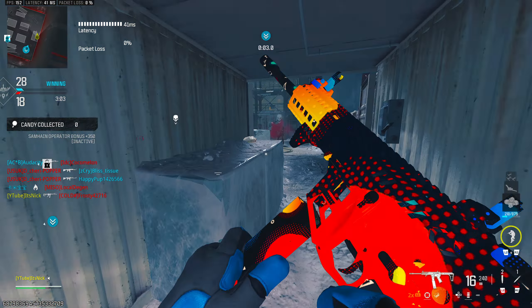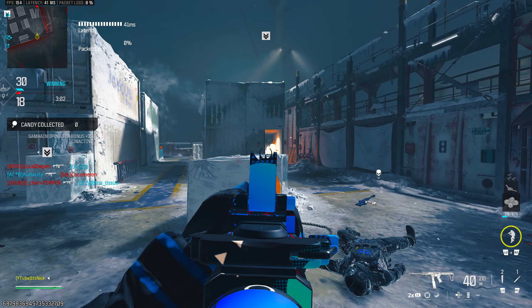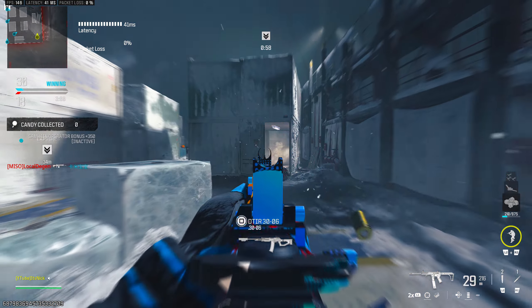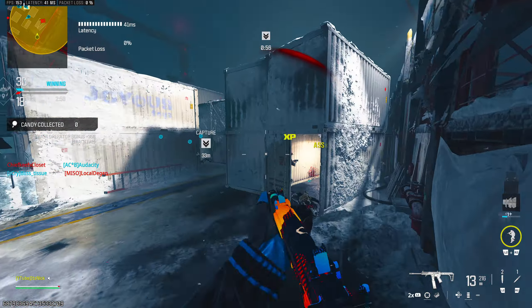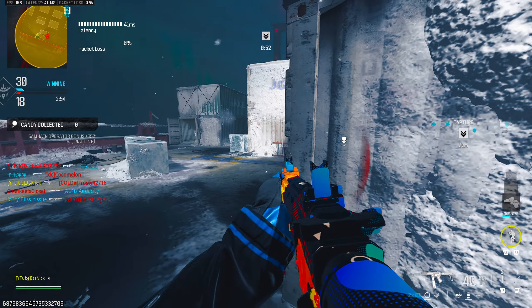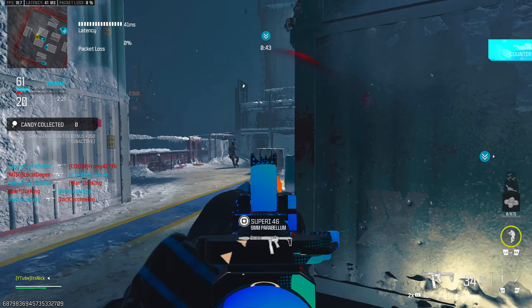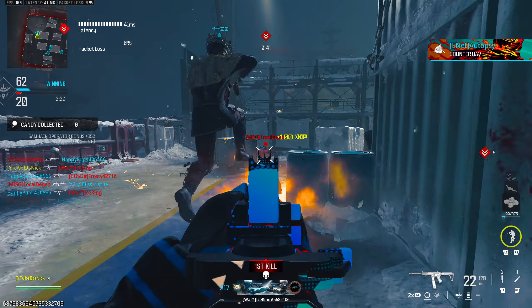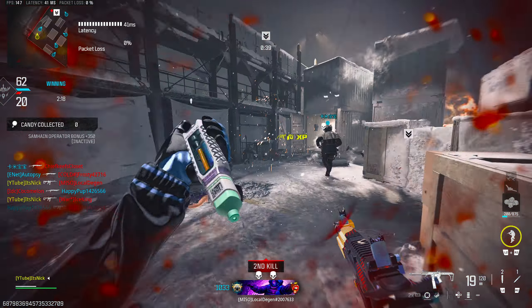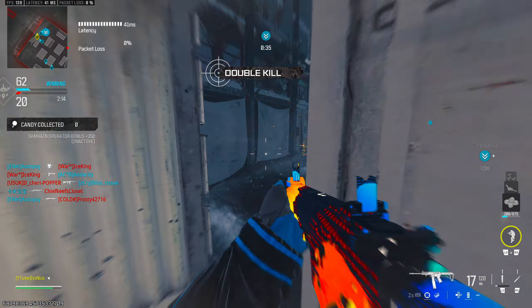I'm running 48 round mags because this gun shoots at nearly 1000 rounds per minute — 48 rounds will feel like 30 it fires so fast. Finally for the stock, I'm going with the Ripper Light Stock for hip fire tac stance spread, aim walking speed, sprint-to-fire speed, and movement speed. I don't recommend the no-stock mod — it's too uncontrollable.